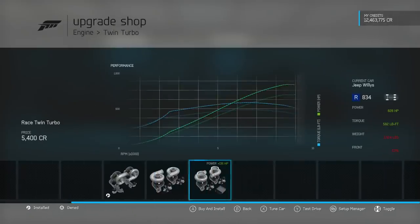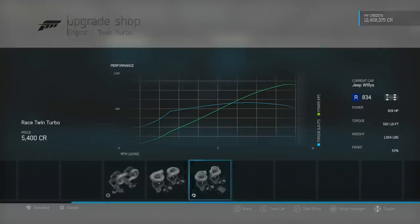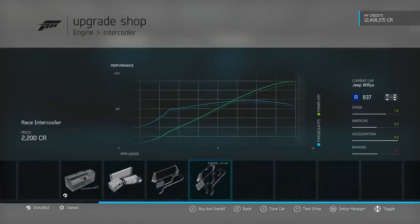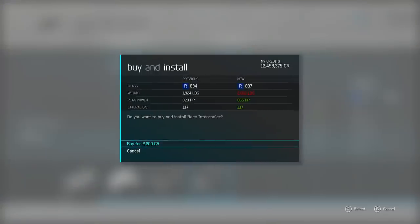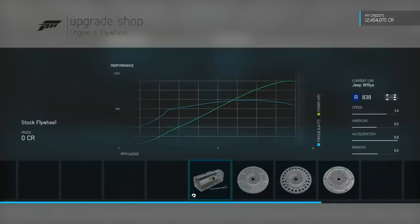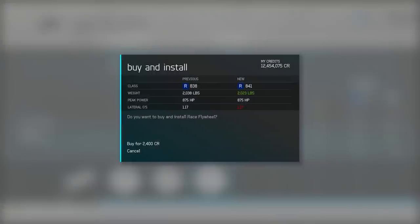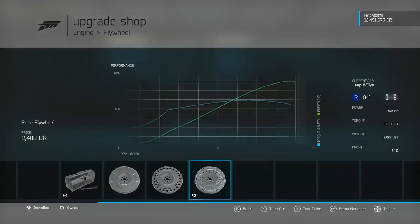692 horsepower — that's not bad. 828! There we go. In a Willy's Jeep, 828 horsepower. And the intercooler is going to add another 37 onto it. We are just going to go over 2,000 pounds, I suspect, when we stick on the oil and cooling as well. There's a little bit more in the weight department. 875 horsepower though in a 2,000 pound Jeep — 600 foot pounds of torque. This thing should be an interesting experience.